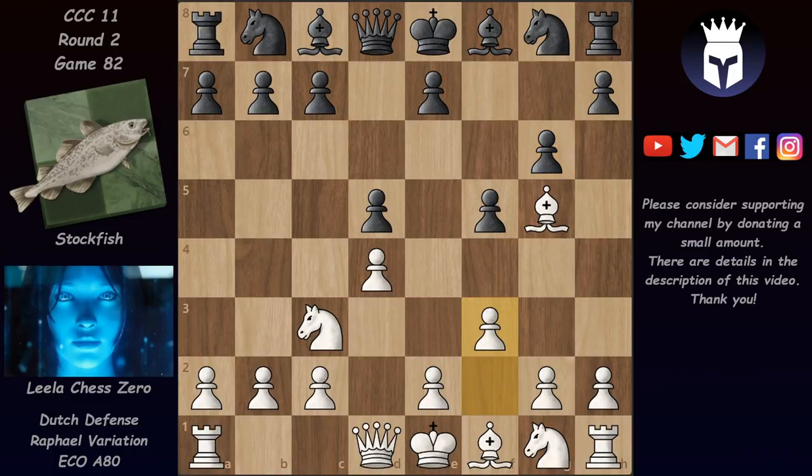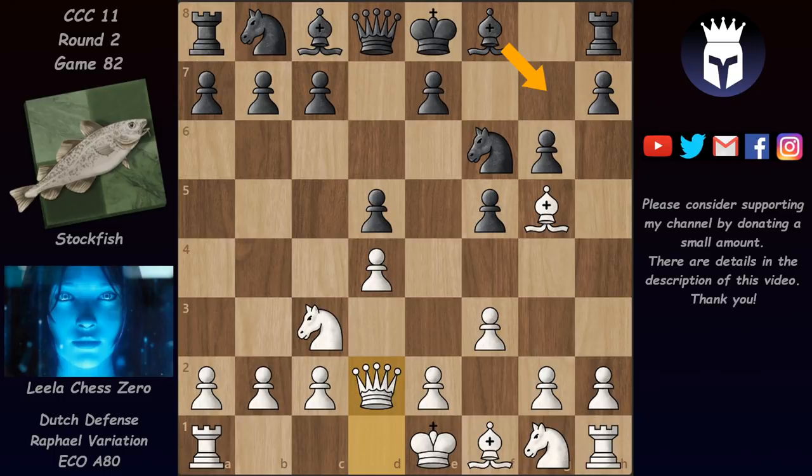Lila makes it clear that she wants to castle queenside and then break in the center with e4. We have Nf6 and now Qd2. Here in this position there are a couple of games - Krasenkov, the Polish Grandmaster, played here Bg7, but in this one we have a novelty.